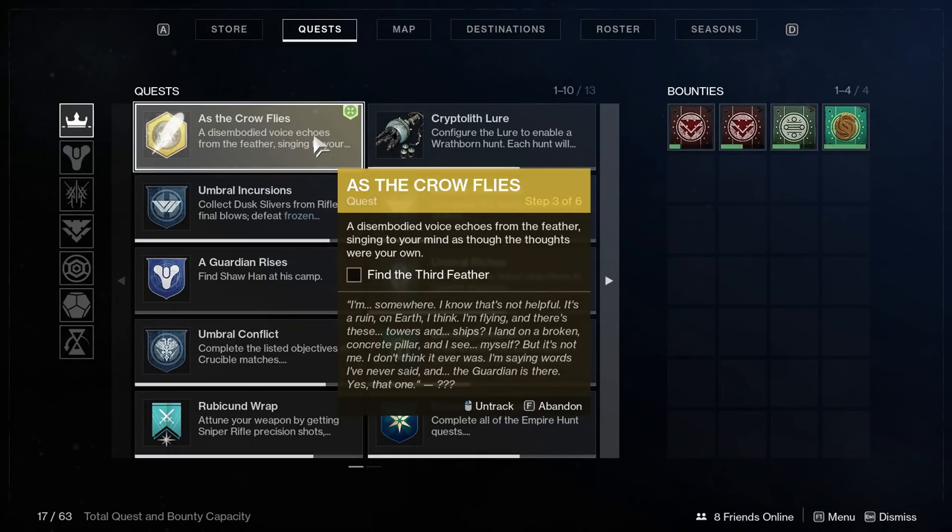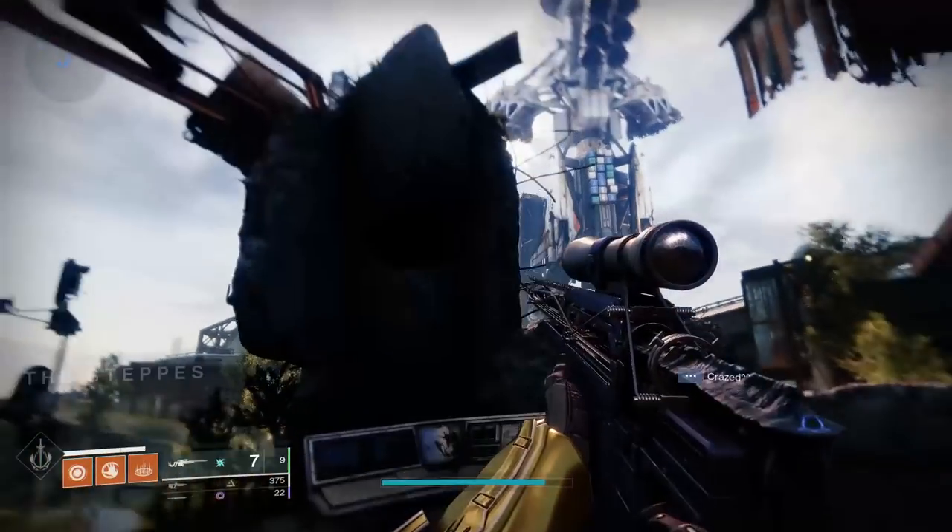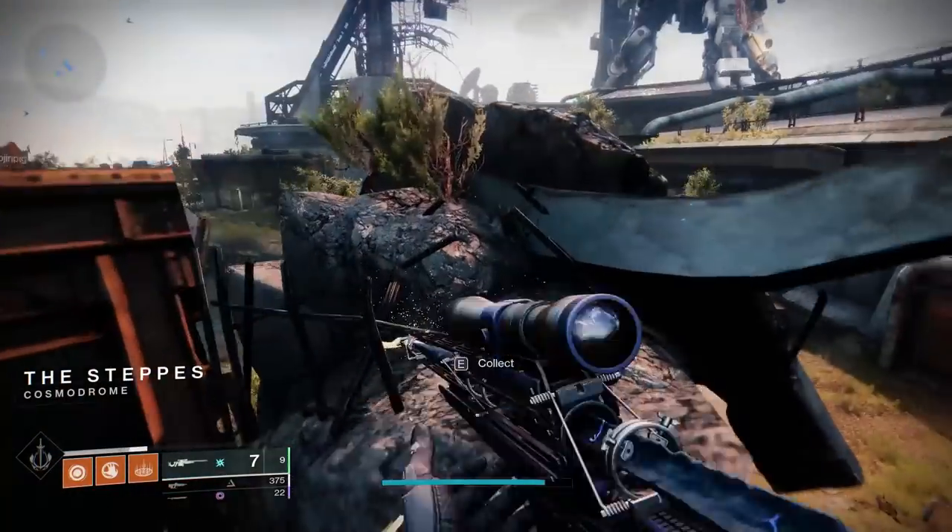For the third feather, load into the Cosmodrome right across from Shahan. Don't even move, just jump straight up. It's going to be on the pillar to your right.